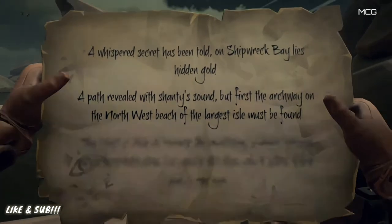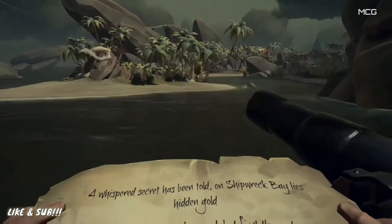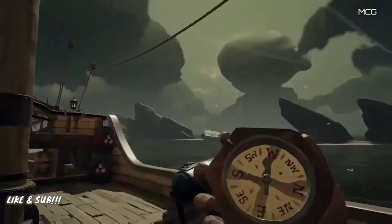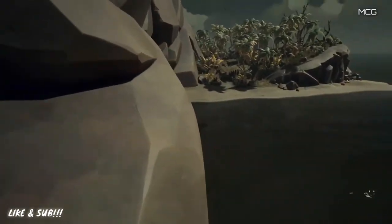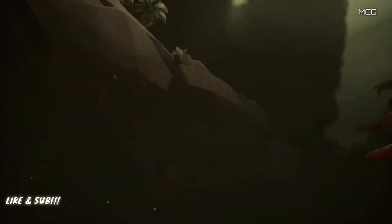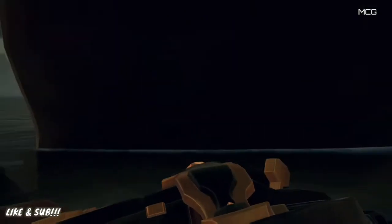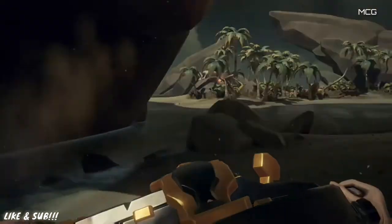The clue reads: 'A path revealed with a shanty sound, but first the archway on the northwest beach of the large side must be found.' Get your compass out, make sure you're on the northwest beach. It's pointing northwest and we're looking for an archway. This looks like it — and since it says 'with shanty sound it will be revealed,' we'll get out a hurdy-gurdy, play a little tune, and the rocks will start shaking as a path is revealed.